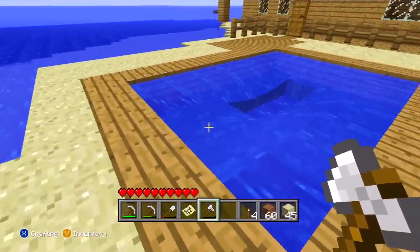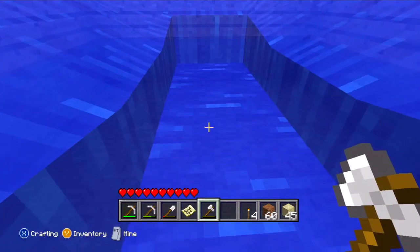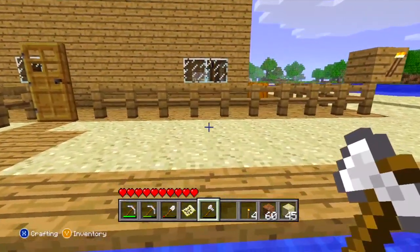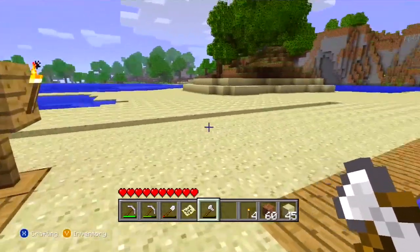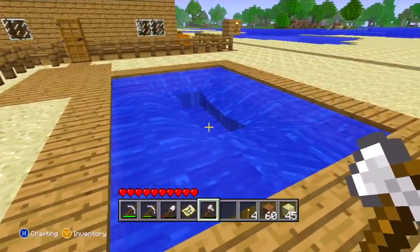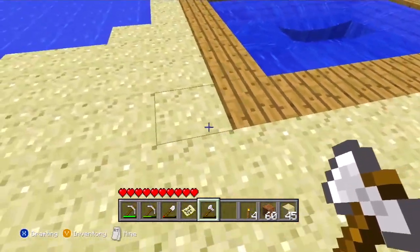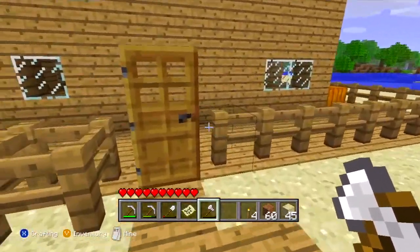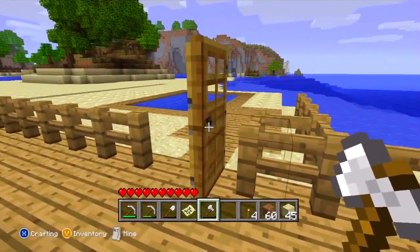This is supposed to be a swimming pool that actually gets shallower as you get towards the middle, which is pretty cool. I haven't really figured out how to fill up all that — the water is not cooperating with me. That's going to be a pool right there, and I'll try to build a fence around it.